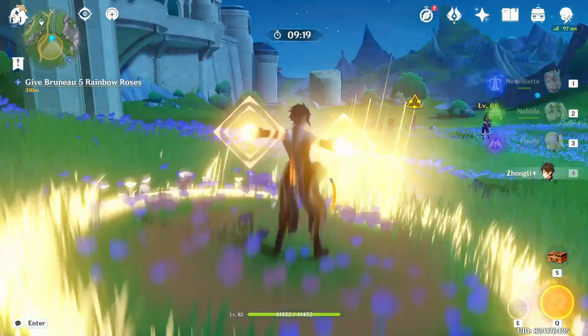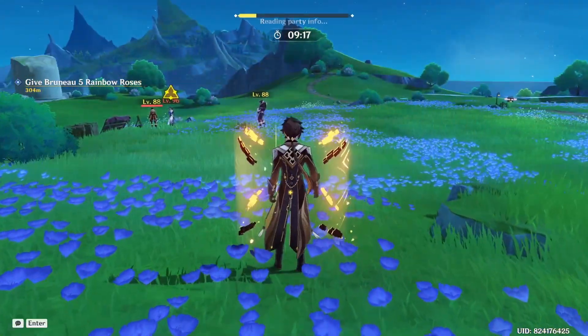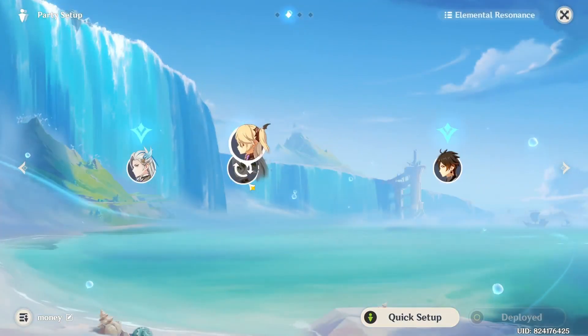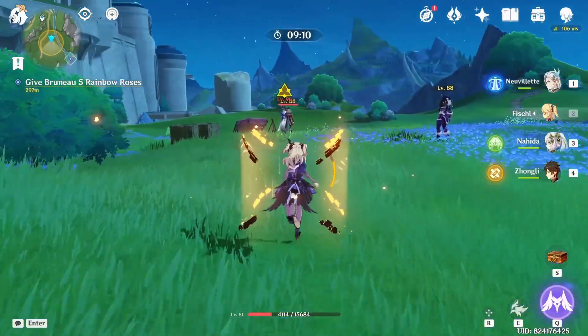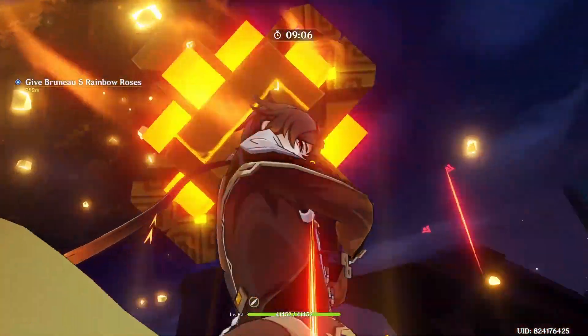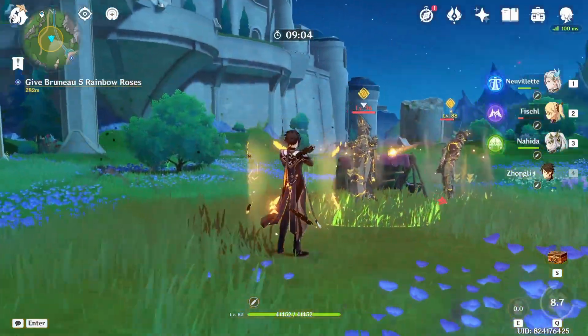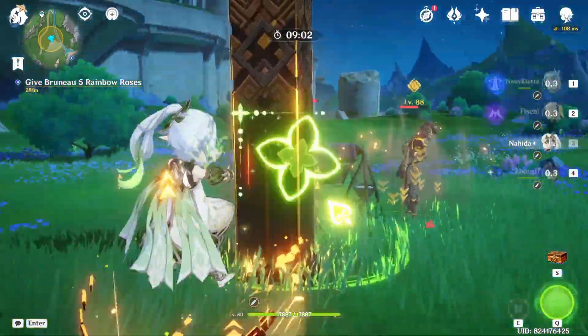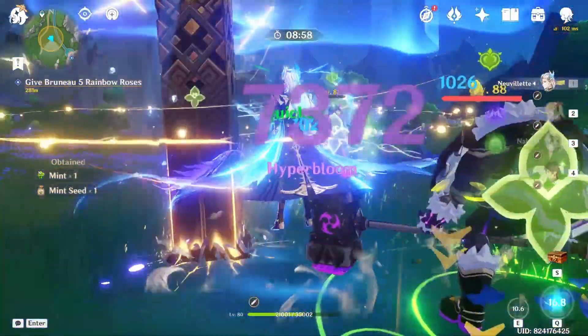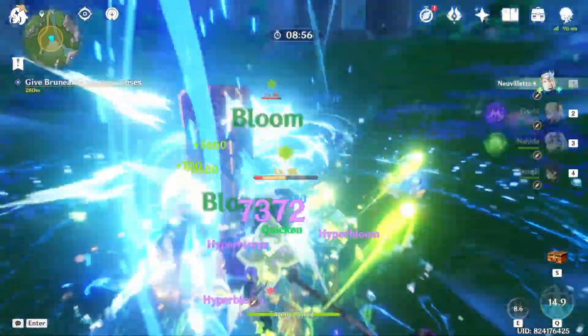Looks like this time it's the Mirror Maiden. Let me just switch the arrangement of Fischl and Nahida because it's annoying me. Zhongli shield up — let's do this. Boom, and let's place it here so it can trigger some catalyze reactions. Boom! So that's how it looks in co-op.